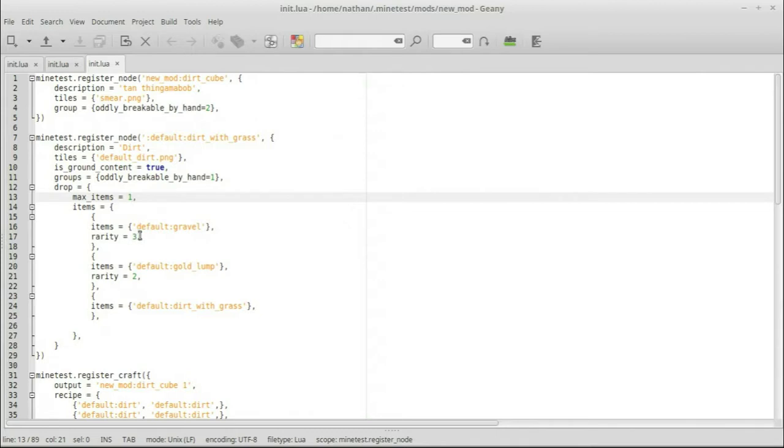There's a one-in-three chance of getting gravel, and a one-in-two chance of getting gold — but that only runs if I don't get the gravel first. So your highest rarity should be listed first because it'll check that first. The item with no rarity should be last, with highest rarity descending to lowest.